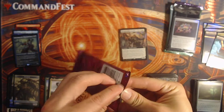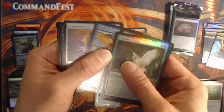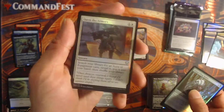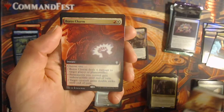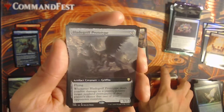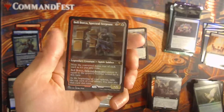Alright, last pack — give it a little magic rub right here. See if this bodes as well as the Jeweled Lotus pack did — mix them up a little bit, hope that luck paid off. Supernatural Stamina. Open the Armory okay. Never, Only Early okay. War Room — not too excited about that. Force Charm. And Bladegriff Prototype — I believe that's the money slot right there, yep. And Karametra as my reprint — that is gorgeous. And Bell-Borca.